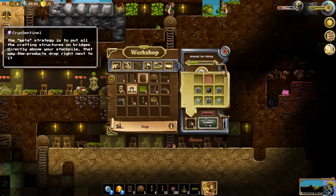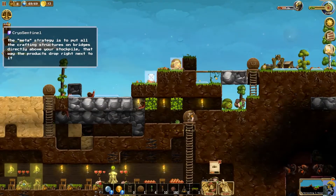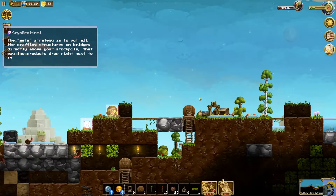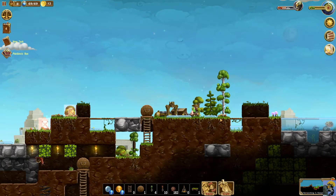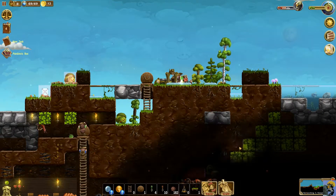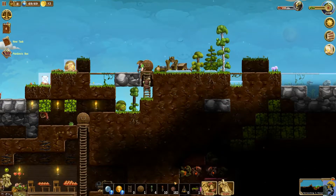If you dig into lakes does it flood your base, says Space Cookie — I believe it does. Oh that's hilarious, Cryo — so what you do is build the crafting structures on bridges above the stockpile and the stuff just drops right onto it. Wow, that's pretty clever — you save time. That is a meta strategy.